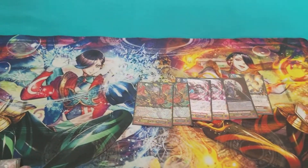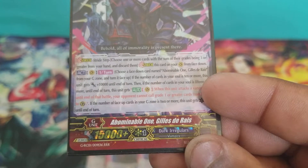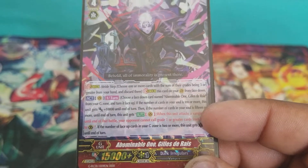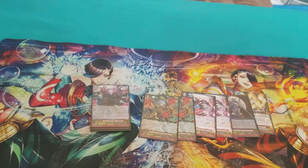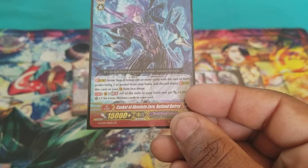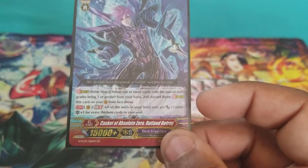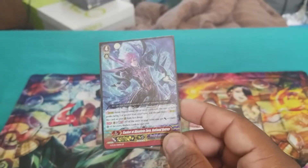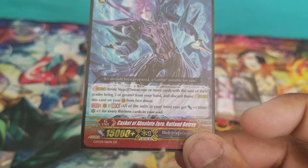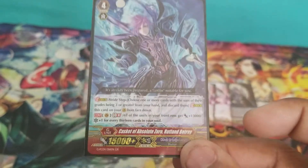Next, which in my opinion is a staple — every Dark Irregular deck should have it — I run 4 Abominable One, Gilles de Rais, which is again a common card in all Dark Irregular decks so I wouldn't go too much into him. Next I run the new GB8: Casket of Absolute Zero. Kind of hard to get into GB8, that's why you use a lot of your G-Guardians to get there. Generation Break 8: all units in your front row gain +13k for every 13 cards in the soul and 1 crit. This is very good for a pressure finishing game, especially since Dark Irregular cannot superior call that often.